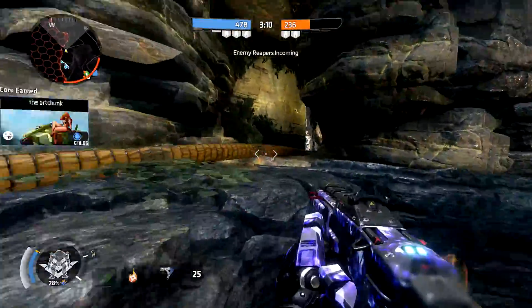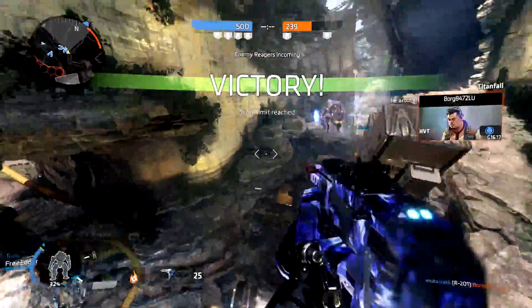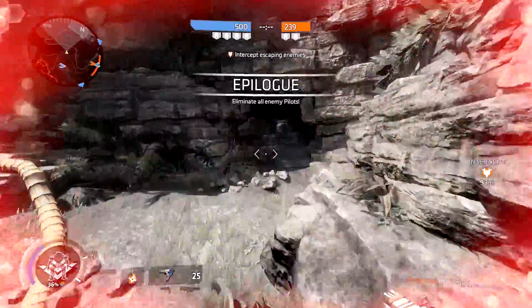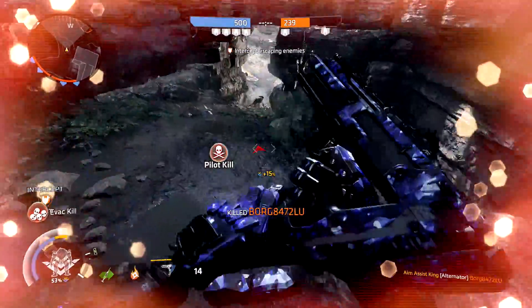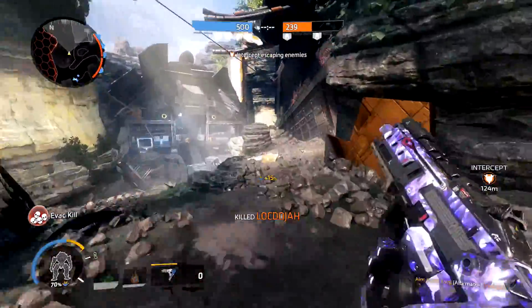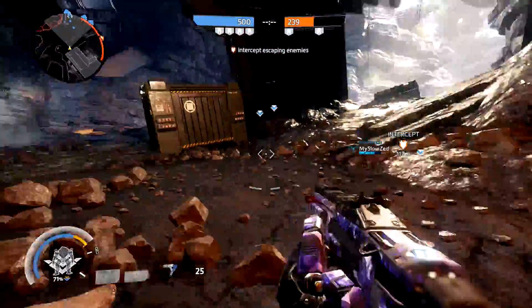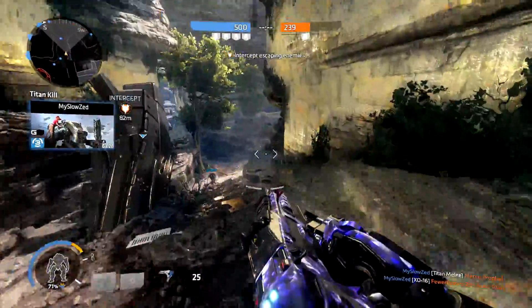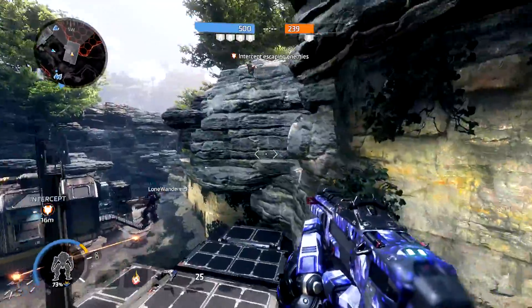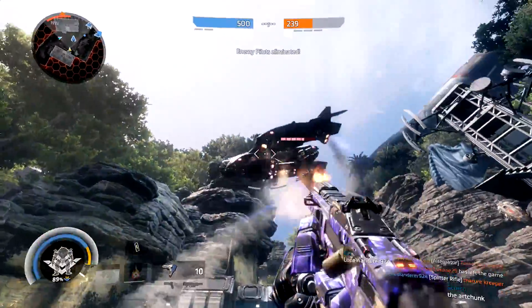I really wish Respawn would add a new SMG and a new assault rifle before they stop adding content and start working on Titanfall 3. Just give us one or two more guns - not crazy guns nobody's going to use, give us something actually viable. Every gun in a category needs to have a role it's really good at. We have a really accurate SMG, a bullet hose, and an all-arounder in the CAR. The only thing I could think of is a burst SMG, something close to the Pharo from Black Ops 3. I would love a new shotgun too, but right now I really want a new SMG.